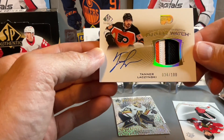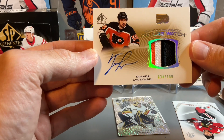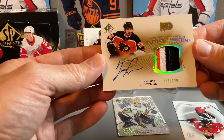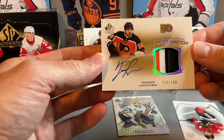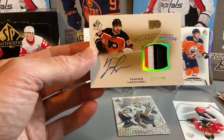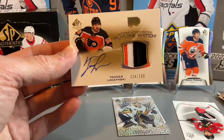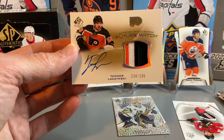Really nice looking card there — Tanner Lechlinski, good auto. Nice looking card. Again, would have been great if that was one of the bigger name rookies, but take the Future Watch Auto Patch rather than just a Sign of the Times or a lower end auto. So overall, unfortunately not the big names, but at least getting a Future Watch Auto and then a Future Watch Patch is kind of a cool thing.